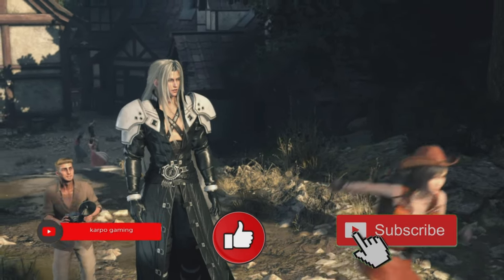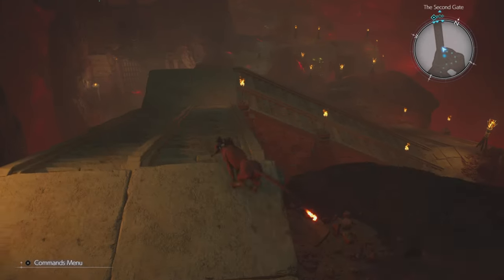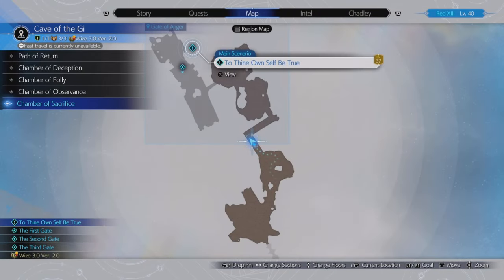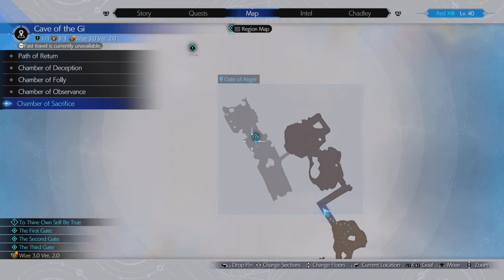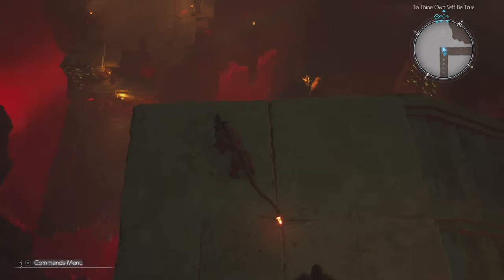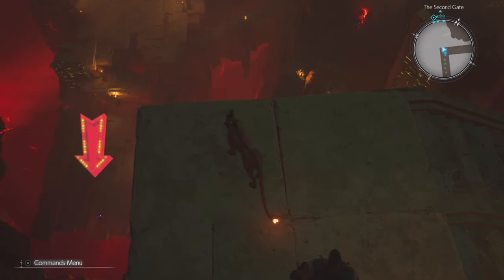Without further ado, let's get started. We are in the Cave of G. When you get to this huge location, everything is going to open up — it's going to be the Chamber of Sacrifice, right before you get to the first gate.